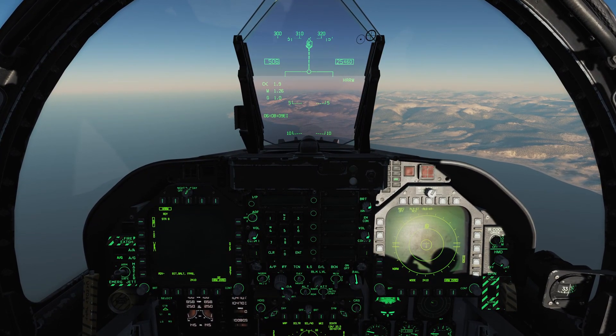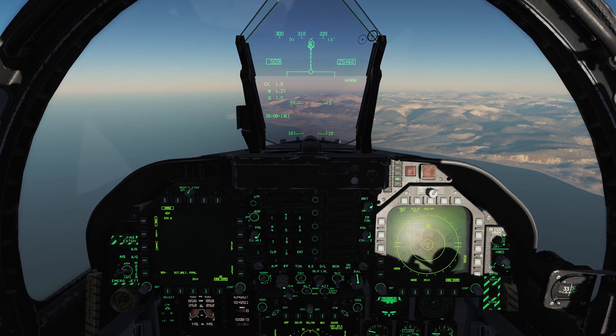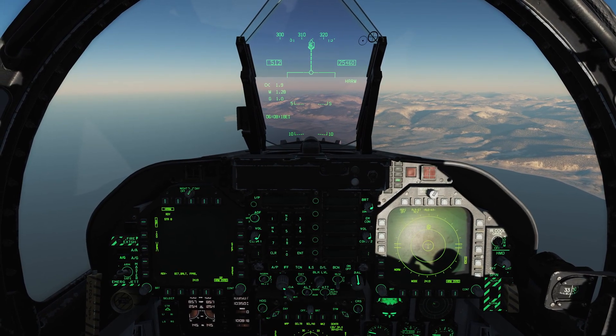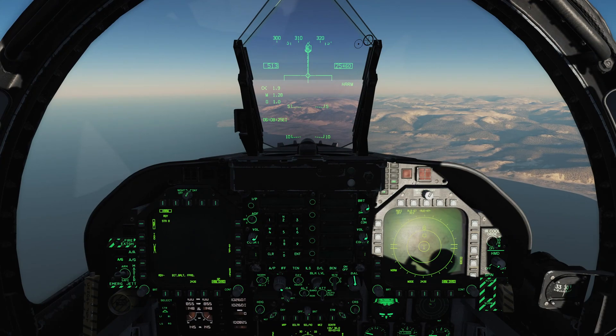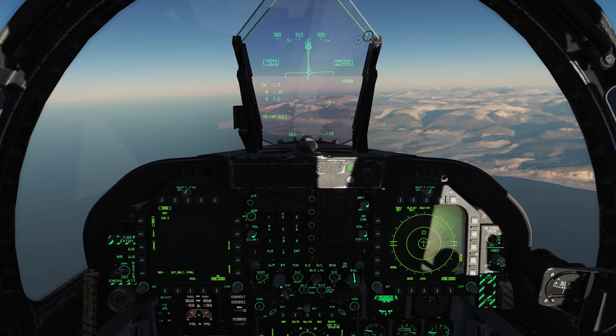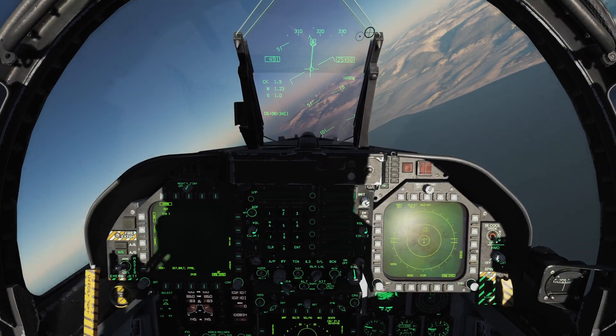When using self-protect mode, because you're not sure where the SAM site is, you want to wait until it actually launches on you and then go defensive. There's a launch — weapon release button — and we'll fire the second one. There they go.